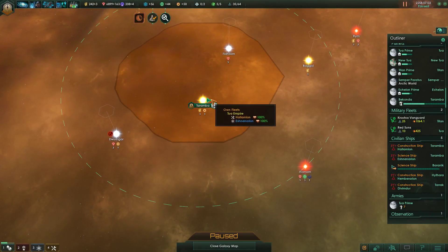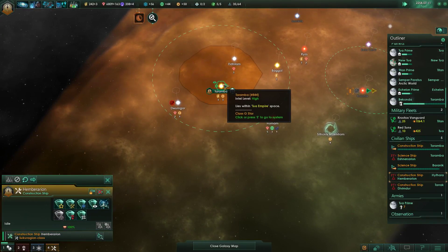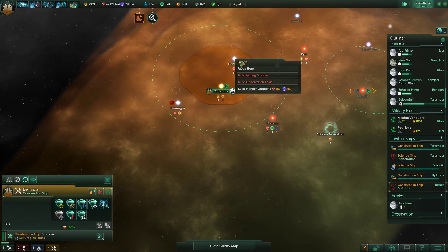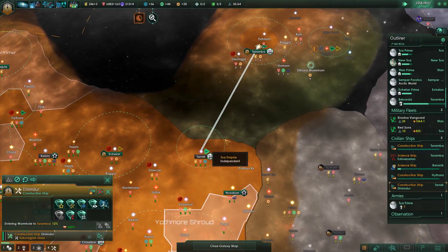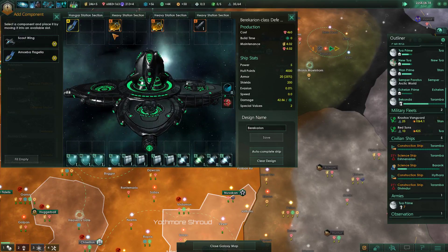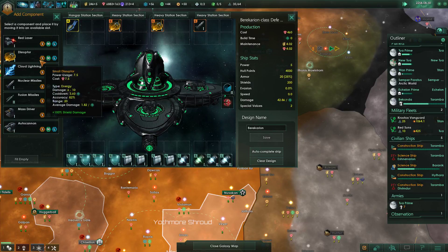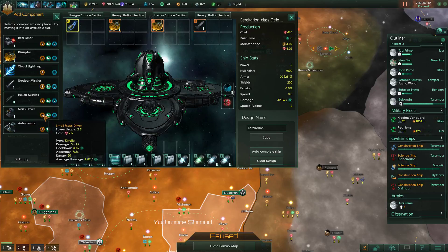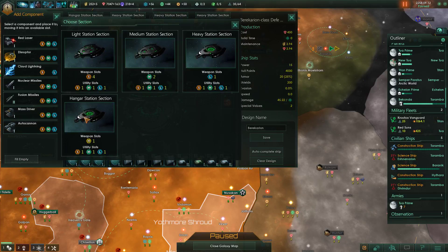Now we can build some mining stations here. Let's get the other construction ships up here. That is not in range yet, so just move there. Do we have any other upgrades we can give to our defense station? Destructor does 1.82 but does a lot of shield damage. These are both kinetic - this one costs more and does more damage.